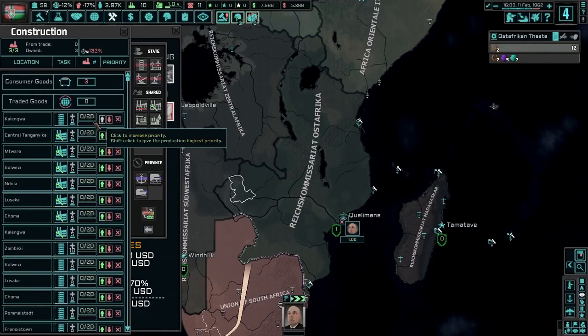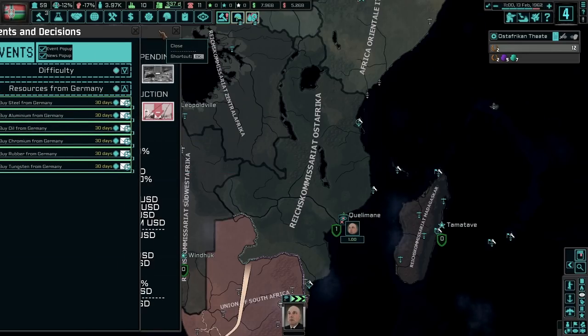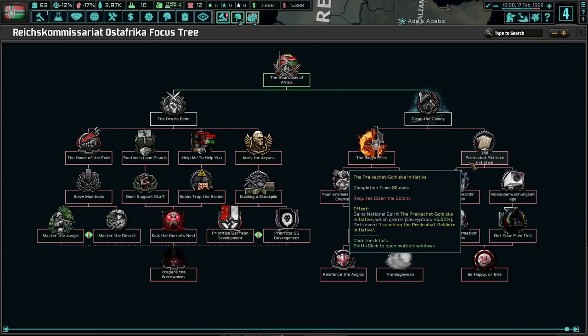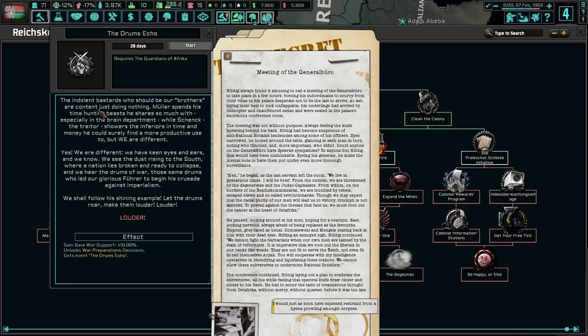Let's see if we can actually build something here. We can't build anything yet. Buy steel — okay. If I get the option to click things, I've got to click things — it's only debt, right? Clean the colony. The ring of fire — ooh, decryption. Let's do the drums echo. The indolent dudes who should be our brothers are content on doing just nothing. Miller spends time hunting beasts he shares so much with, especially in the brain department, while Shank the traitor showers the inferiors with time and money. But we are different.